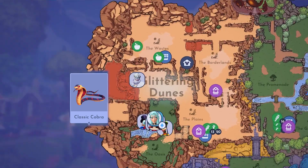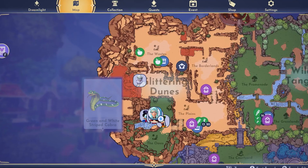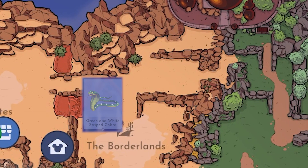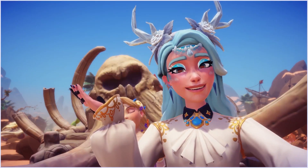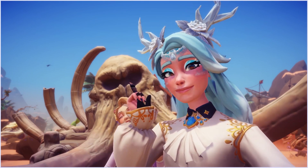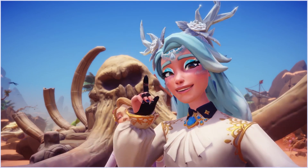The classic cobra can be found at the plains on every day, all day. The green and white striped cobra in the borderlands is the special critter from the cobra family. Why is it special? Because you can only find them on a very short time frame, which is Thursdays only from 6am to 12pm. The capybaras and monkeys also have a special critter, but more on that later in this video.